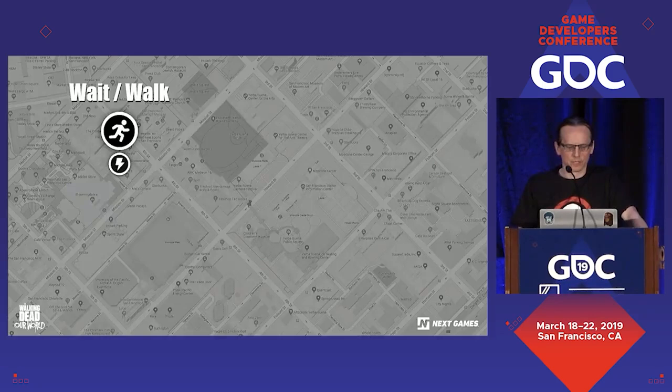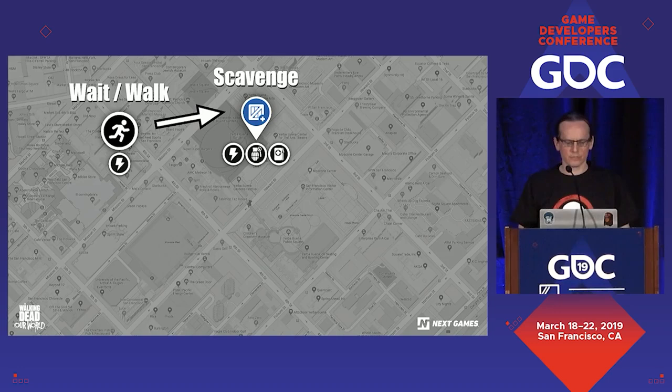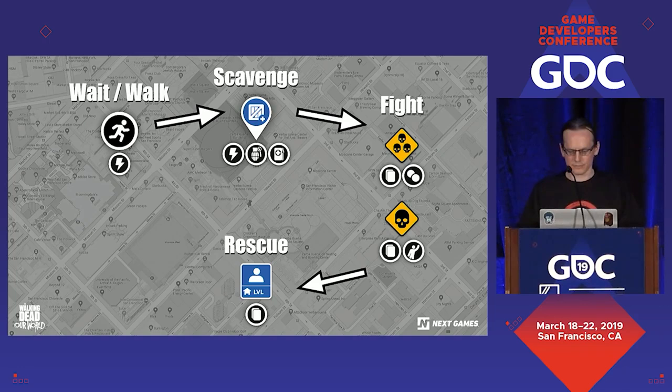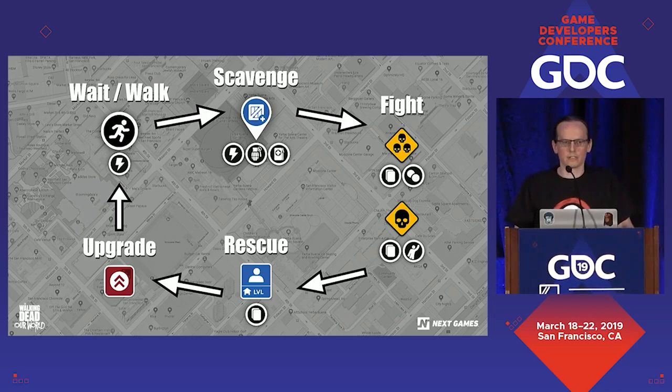Scavenging is a big part of The Walking Dead and we wanted it in our core loop. Every time you log in you can see resource crates around you where you can collect energy, grenades, and first aid kits. Some free-to-play games make these resources extremely scarce, wanting you to treasure that one item. We wanted to do the opposite — in our game you get consumables all the time. However, the caps are very low, so you need to spend them or waste them. This creates a loop where you're constantly spending and getting consumables. Sometimes you do run out — that's the monetization point — but if you just walk 100 meters you will get some more.